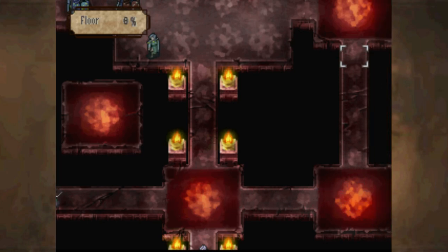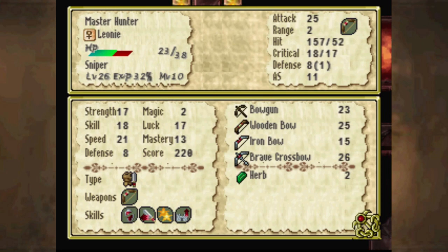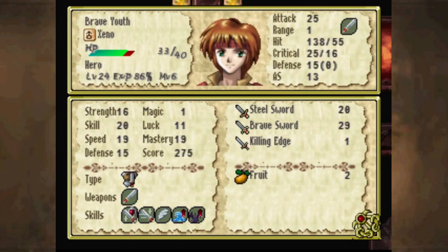I do think more monsters will start showing up eventually, but Tearing Saga doesn't really have ambush spawns usually. I could give Sun another chance to activate Luna.